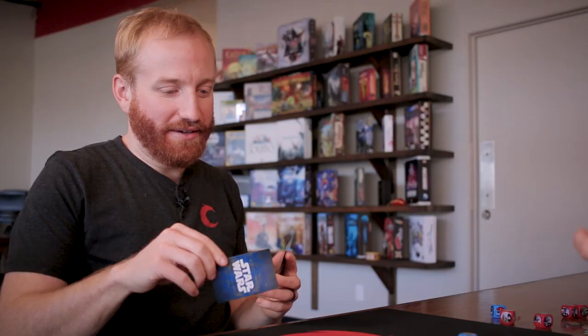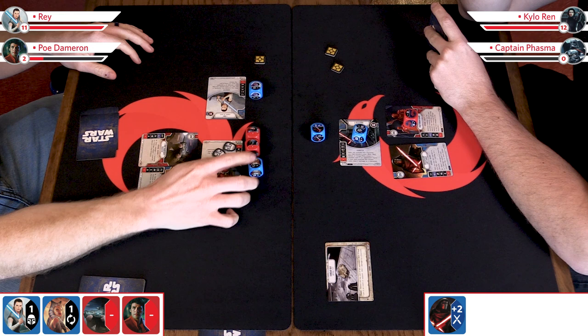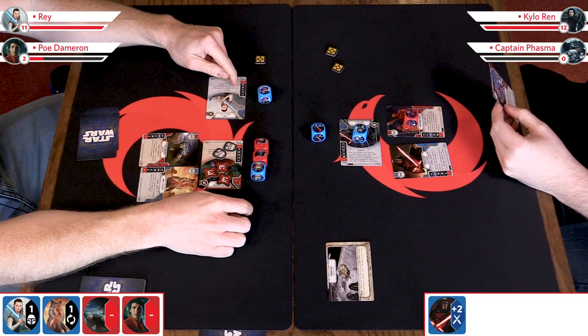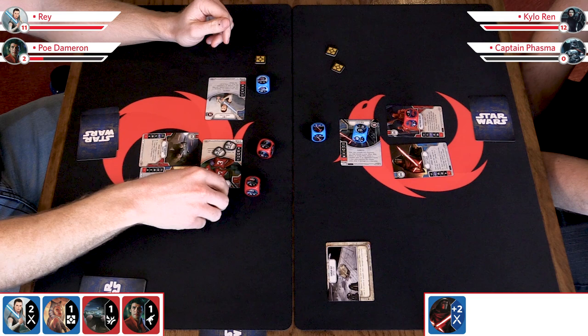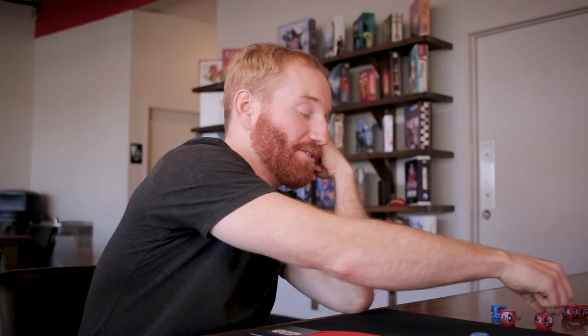I'm going to discard a card to re-roll any number of dice. It's tempting to leave this die because it guarantees me a symbol I want, but if you roll that special on Poe's blaster it's so good for you. I do want the special. These blanks are obviously going to get re-rolled. I think I may as well take a 50-50 shot at it. I'm going to play First Strike — cost two — deal damage to a character equal to the value of an opponent's die showing damage. So I will do two damage to Poe using the two showing on Rey.